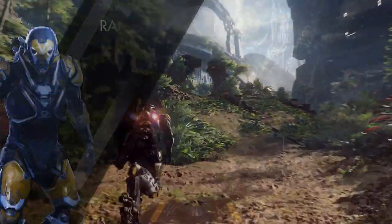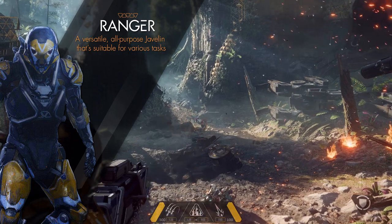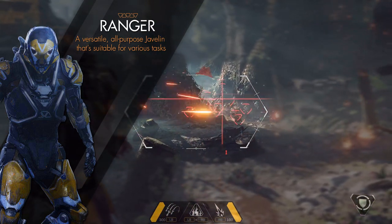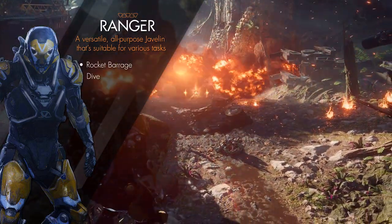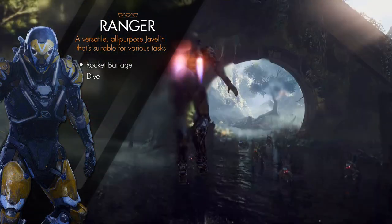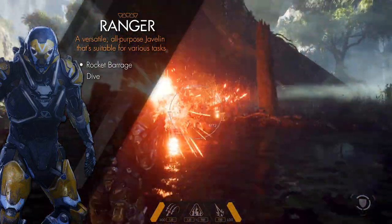The first javelin we got to see is the Ranger. The Ranger is a versatile, all-purpose javelin suitable for various tasks — it kind of goes with the saying 'jack of all trades, master of none.' It's medium-sized and comes with a missile launcher that fires a barrage of rockets that can lock onto multiple targets. It also appears to have a dive attack, though these loadouts can likely be changed with customization.